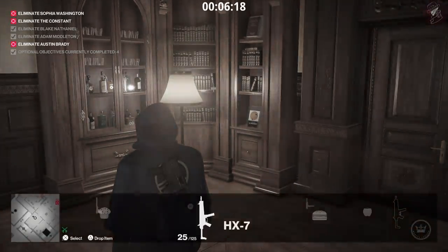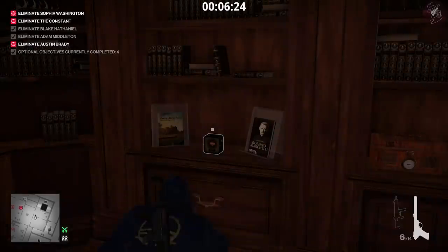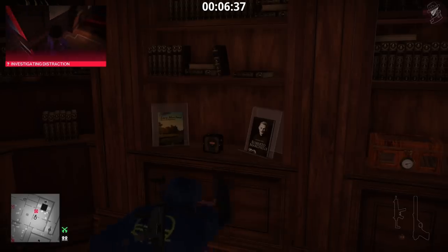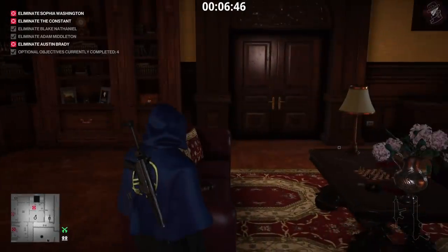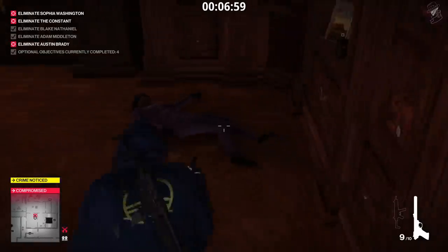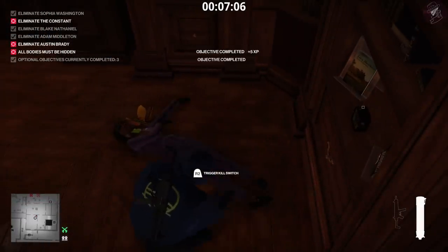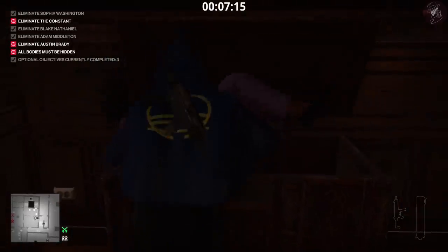We put a coin on the floor to delay the guard before he goes through the door, because when we shoot him in the leg he makes a lot of noise. We have to make sure he spots the coin and we close the doors before shooting. We lure Sophia in the same way as usual by turning on the clock radio - time it right so as soon as she comes through the door, turn it on and she gets distracted. She hasn't got a guard with her because we took his disguise. Close the door, shoot her in the leg four times, then throw the cheeseburger - boom, she's eliminated. Hide her body in the crate.